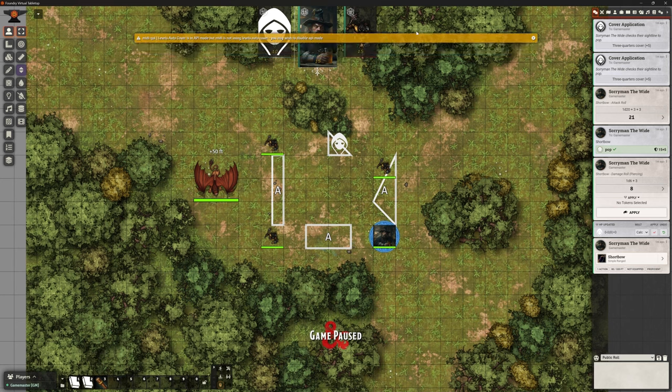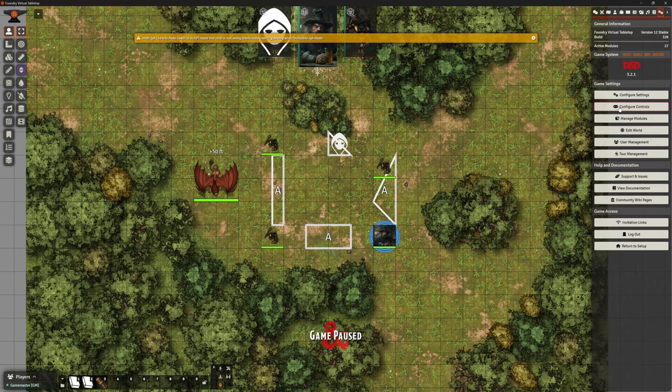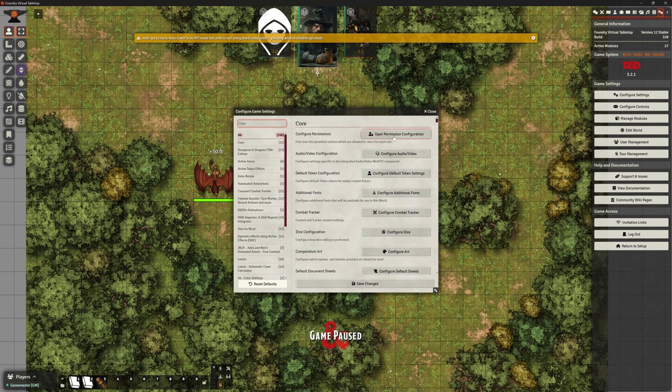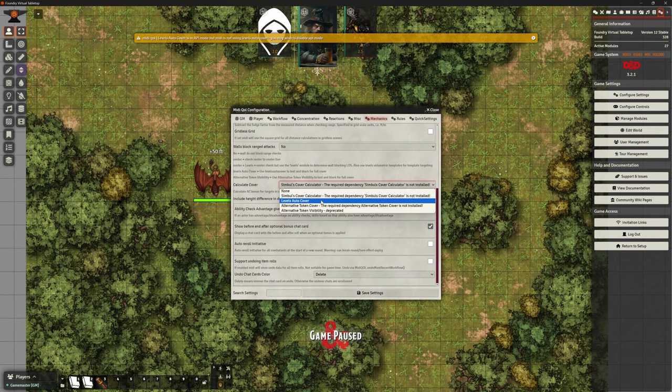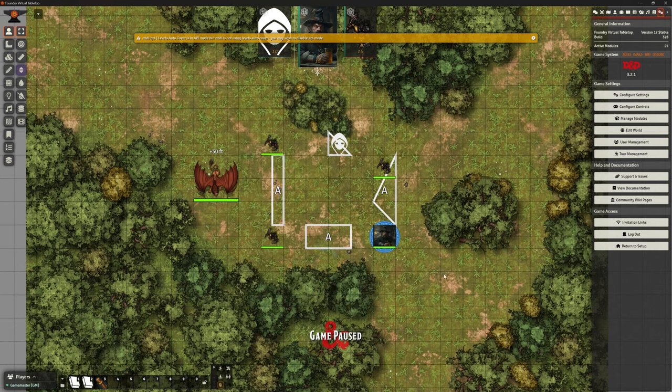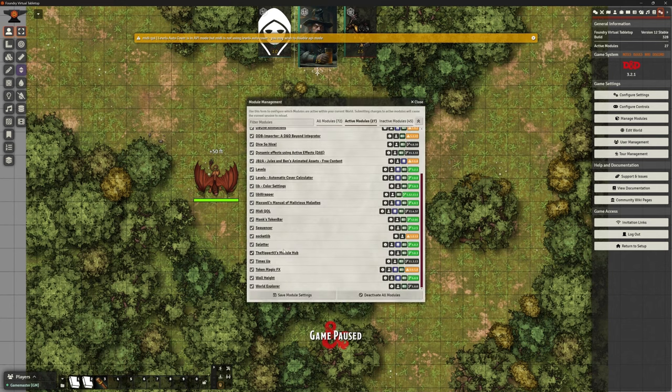We've got a couple of errors — the reason is that MIDI QOL is still set to use Symbols. I need to go back into MIDI QOL, into the workflow mechanics settings, and change the cover calculator to the Levels Auto Cover one. Save that, and we should be good to go. I also want to make sure the other module is deactivated — don't want to confuse things by having both running at the same time.